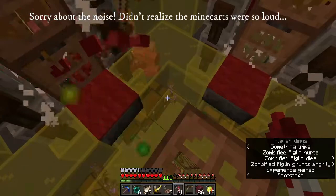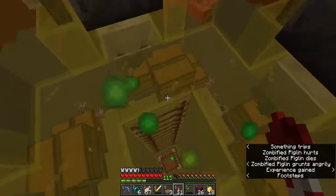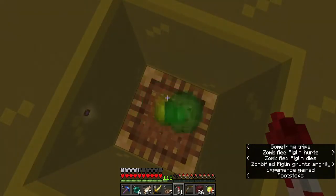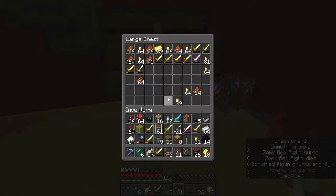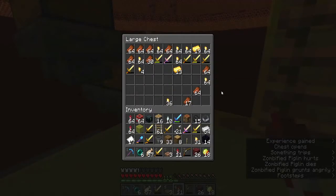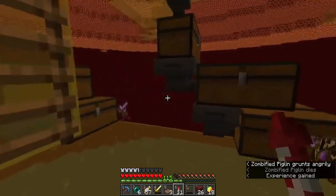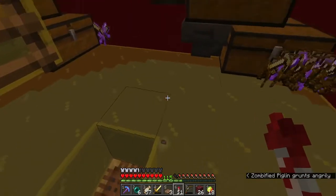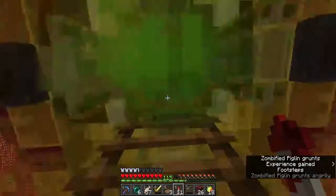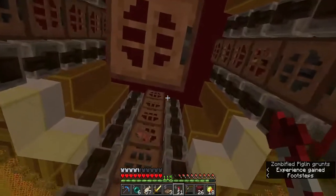We've already run the farm for a while. We're up to 115 levels now and you can see all the gold swords down there, so we certainly have a little bit of work to do in terms of our sorting system down here. Let's grab all this XP. We've just got four different sets of chests here that are sucking in product, which is absolutely fine, but we're going to work on that some other time. This is the first gold farm I've ever built in Minecraft — I've never built a gold farm before. So there's a first here in this video.